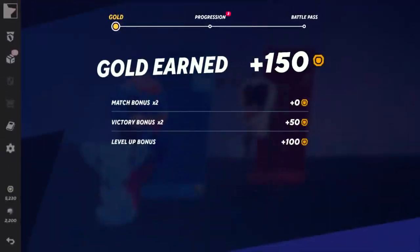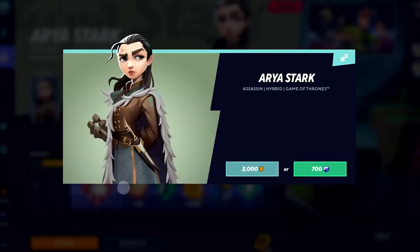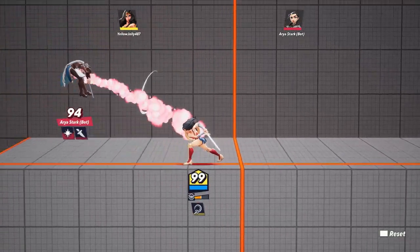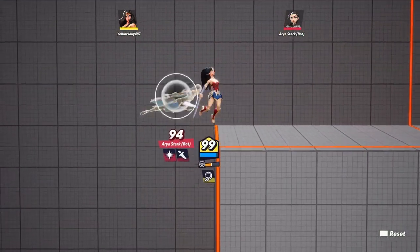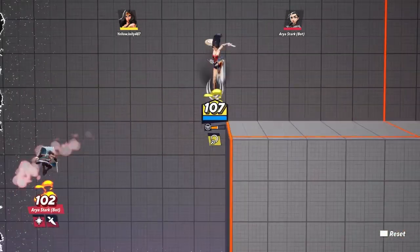So as you play the game, you'll earn gold, allowing you to unlock any character you want. If you aren't sure a character is right for you, go ahead and try them out for free in the lab. Choose from the free rotation of characters available to find your favorite. You'll also get gold by completing challenges and playing online.